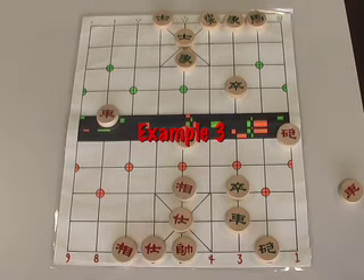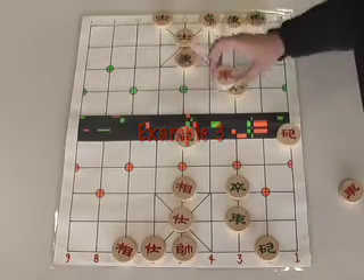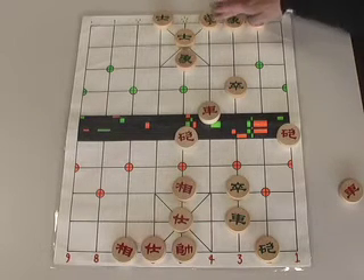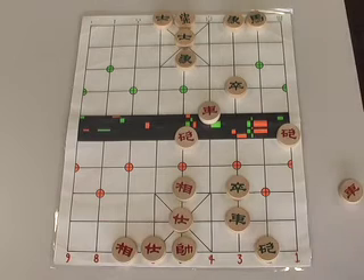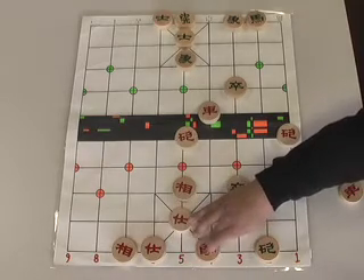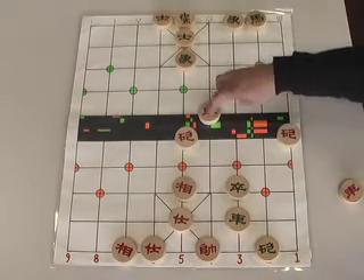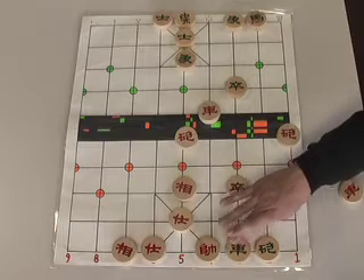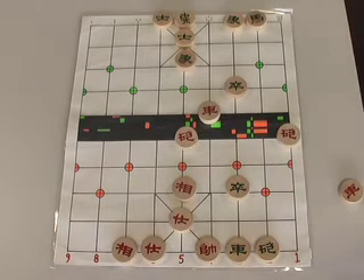Here's our third example of the Heavenly and Earthly Cannons Checkmate. In this case, we'll start with moving our rook from the eighth to the fourth file — check. The Green general must retreat to his center file. We move our general to provide some assistance to our rook. Green goes on the attack by checking, and we must move our general up one spot.